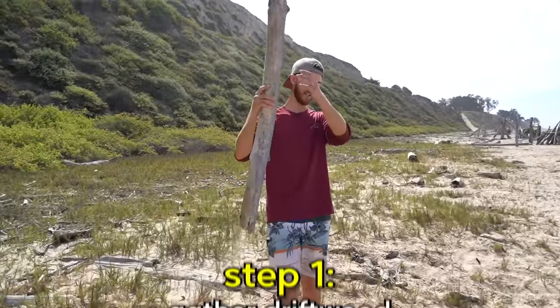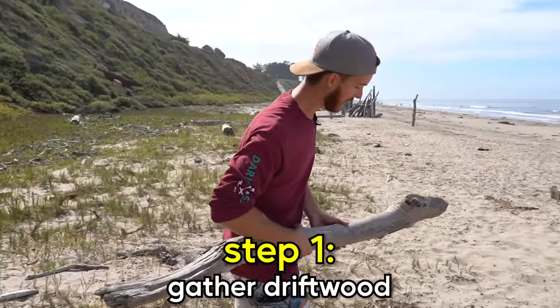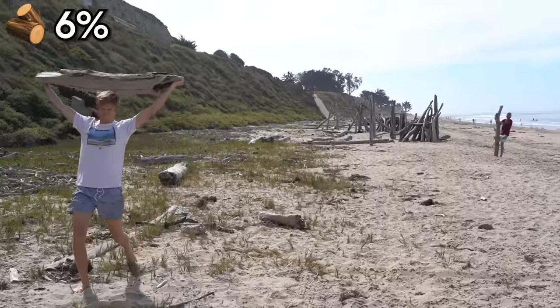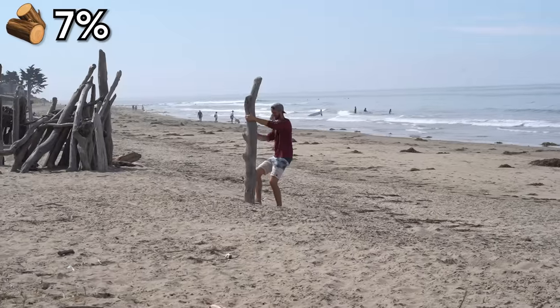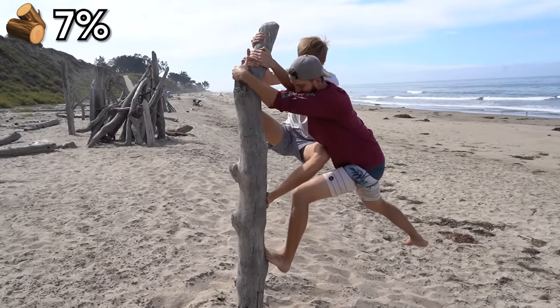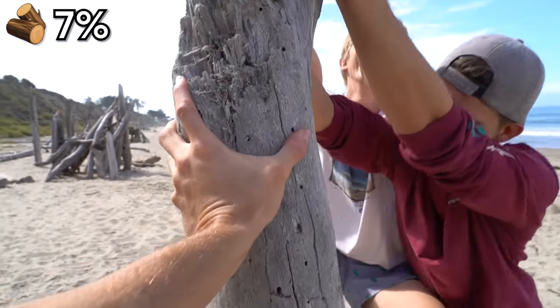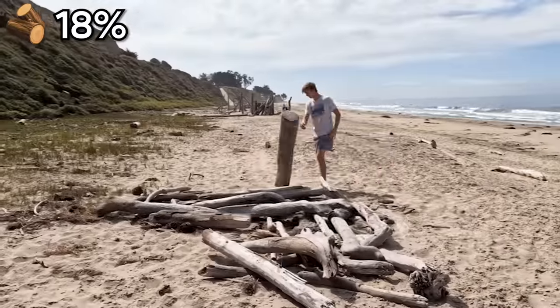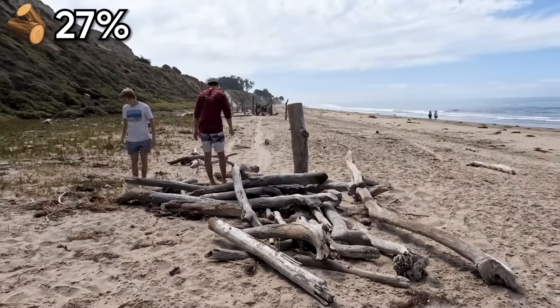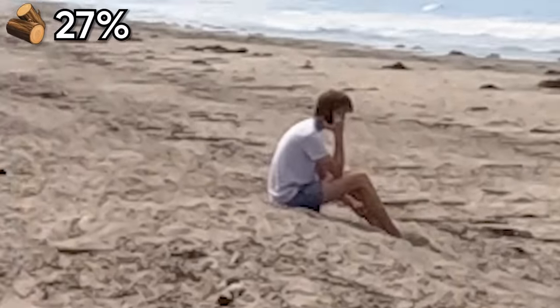First thing we got to do is make a giant driftwood pile. These are so stuck — it's not going to work. Yes, it will. It wasn't working. We pressed forward with our plan to find the best pieces of driftwood for the epic beach house. Just when we thought we were off to a good start, the unthinkable happened.